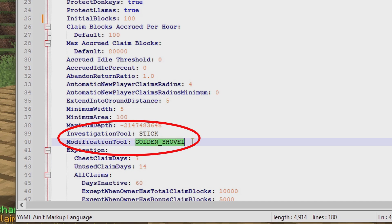The modification tool — the golden shovel — this is what you can change: the tool that players use to claim land. But I recommend keeping it as the golden shovel, since when players go to other servers that use this plugin, they usually have it set to the golden shovel.